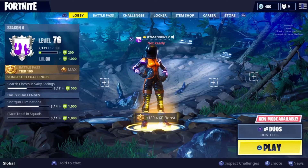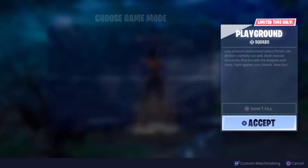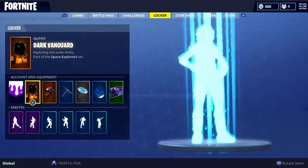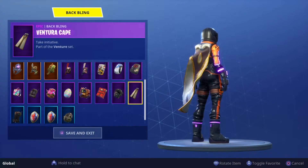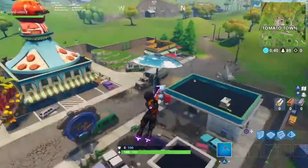It's morning and Fortnite has updated — Playground is officially out right now. There's an XP boost at the bottom that can change, and now the Venturion and the Ventura have a back bling. If you did purchase them, you do have it.